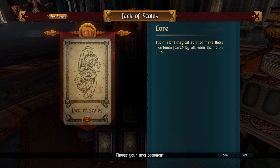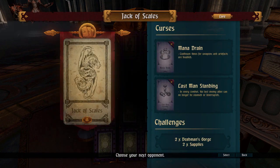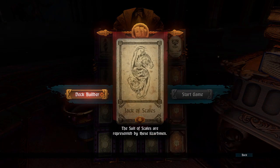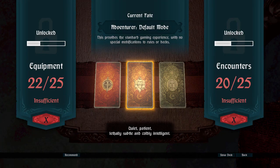They have magic! Okay, thank you, game. Thank you, that was very helpful. I didn't select you - I want to select you! The Jack of Scales are represented by the Lizardmen. No, I'll pick my own deck.